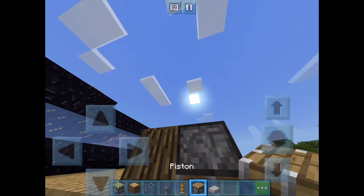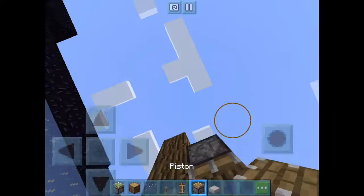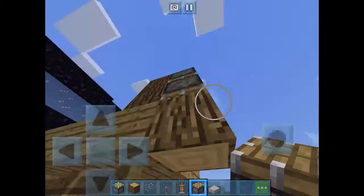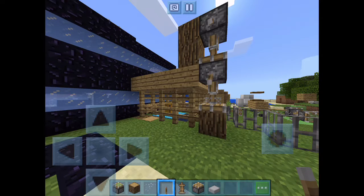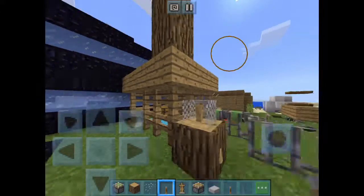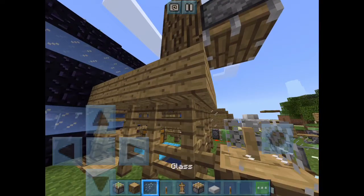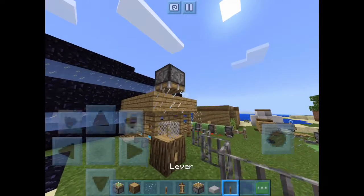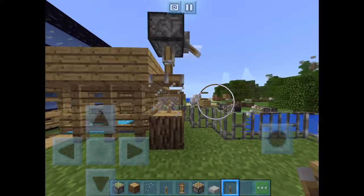Let's use our double piston system — this is the first time I use it. We'll get another log or use the double piston pusher. Activate, activate — then boom, we break this and collect the levers. It's already beginning to look like it. Get a sticky piston — that was a normal piston, but let's continue. There we go.